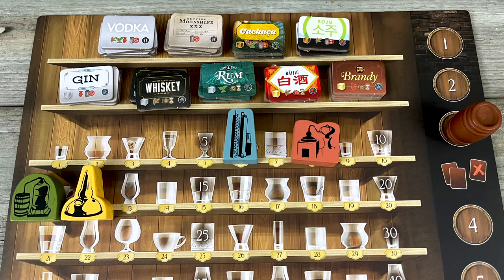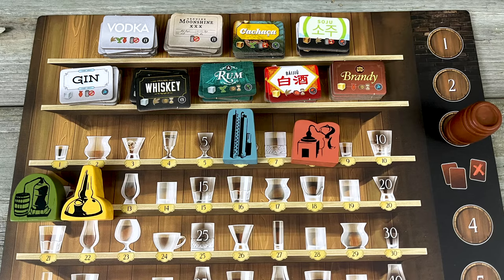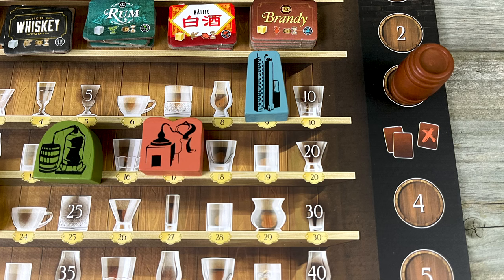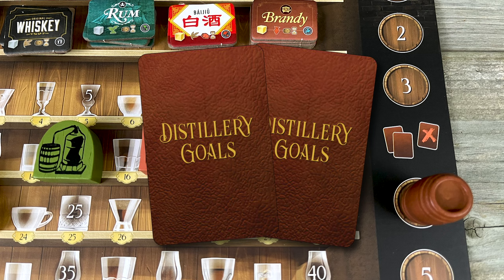If you didn't manage to sell anything this round, whether by choice or by circumstance, you can offer a tasting at your distillery to avoid falling too far behind. Cash in up to four points for up to four dollars, just so you have some spending money going into the next round. If you don't have the points to spend, you're hosed. In any case, advance the round marker and pass the start player token on clockwise. When you move out of round three, everyone has to discard one of their private goal cards — probably choose the one you have the least hope of completing.